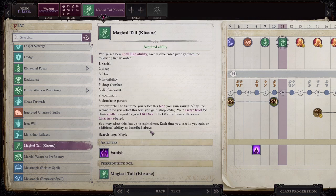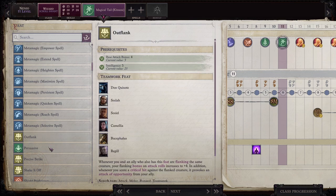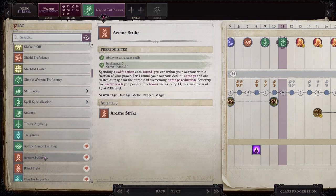I haven't seen this before — this is interesting, maybe we'll grab this. So you gain a new spell-like ability usable twice per day from the following list in order: 1. Vanish, 2. Sleep, 3. Blur, 4. Invisibility, 5. Deep Slumber, 6. Displacement, 7. Confusion, 8. Dominate Person. The first time you select this feat you gain Vanish twice per day. The second time — oh, you have to keep selecting the feat. I'm not doing that. That's way too feat-intensive.